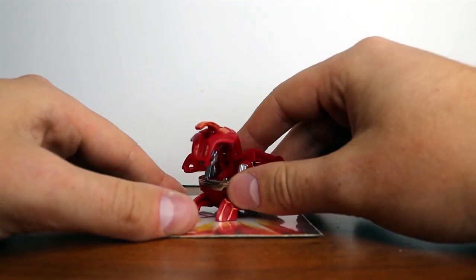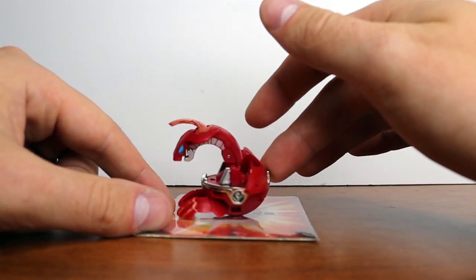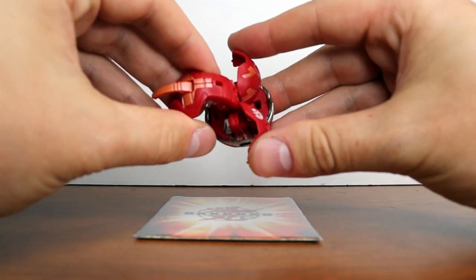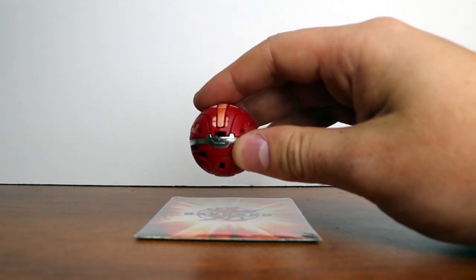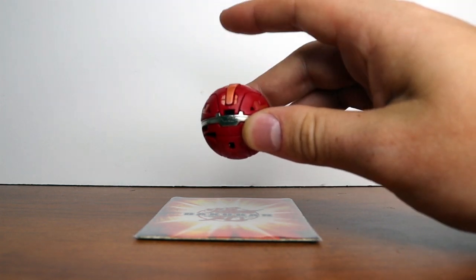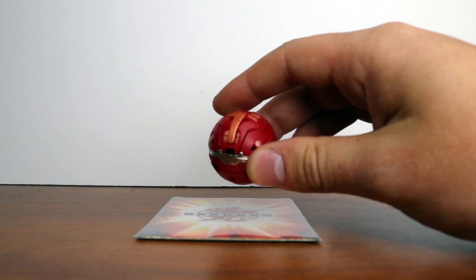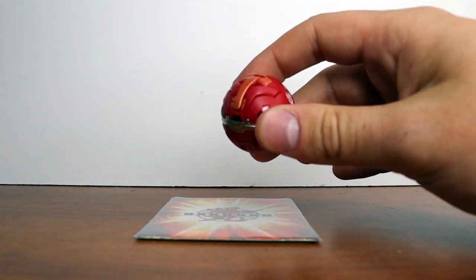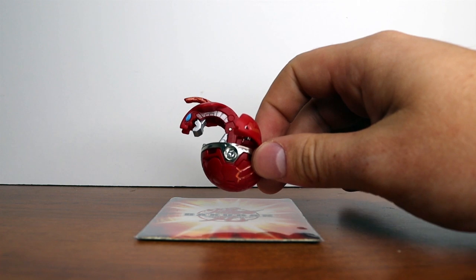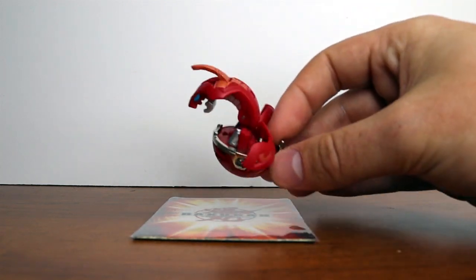This is a Heavy Attack Bakugan, so it's a special attack — it has a higher chance of knocking other Bakugan off cards in a game, which is pretty neat. He closes up relatively easily: click the feet together, close the wings, and pop his head in. These guys sell for anywhere between $25 and probably $50. The B1s can get up to about $50. For this specific one I spent about $25 and I'm pretty happy with it. This is one of my favorite Bakugan — definitely my second favorite of the Drago line.